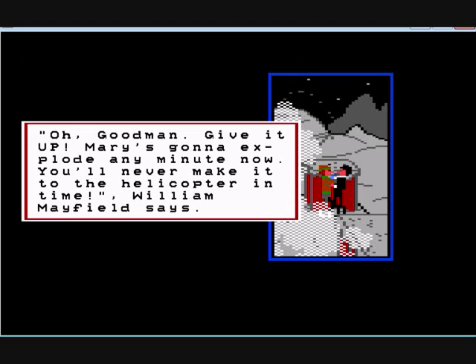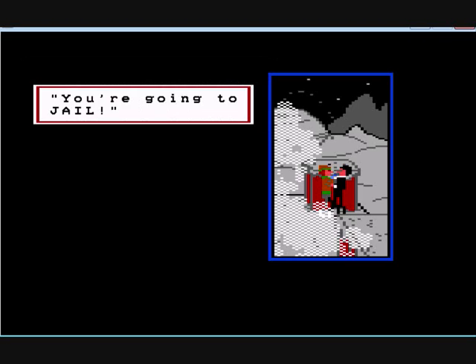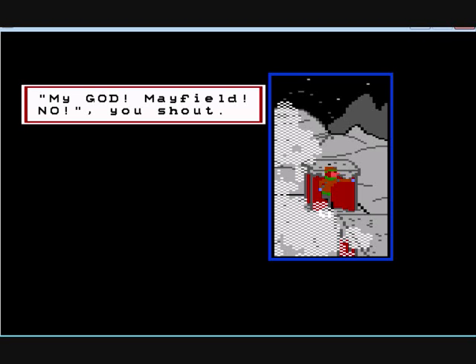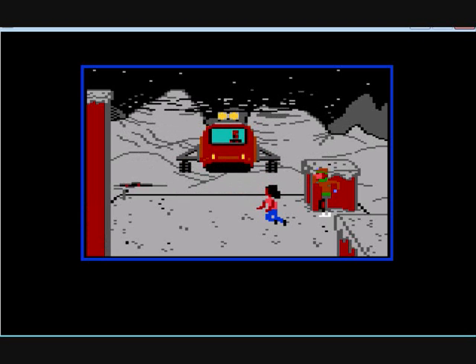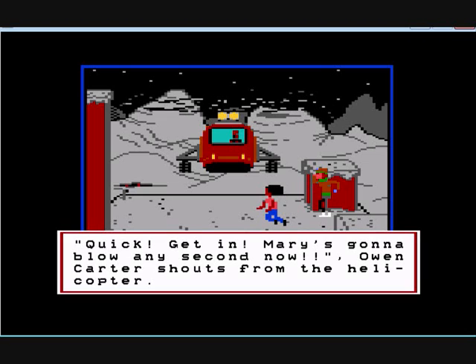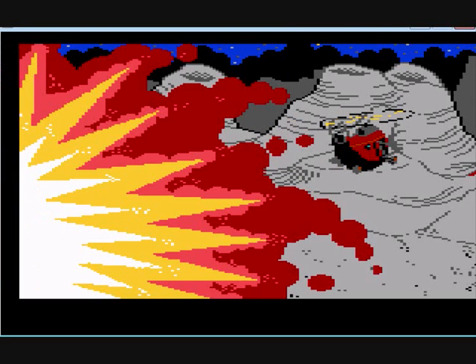Do you want to feel how weak I really am, Mayfield? Goodman, give it up — Mary's going to explode any minute now. You'll never make it to the helicopter in time. We'll get away in time, at least — we're going to try. And you're coming with us, Mayfield — you're going to jail. Oh, no! My god, Mayfield, no! And it's Owen — he's come to rescue us. Look, Mike, it's Owen, Sarah shouts. Quick, get in — Mary's going to blow any second now, Owen shouts from the helicopter. You and Sarah board the helicopter. A dramatic exit, if there ever was one.